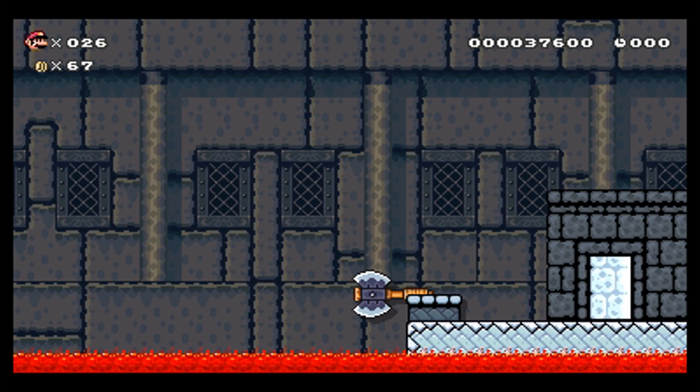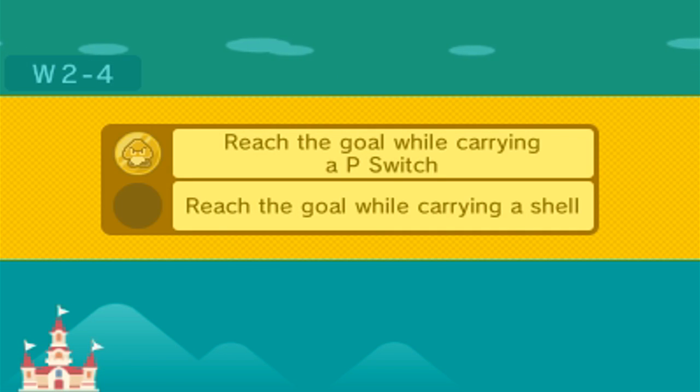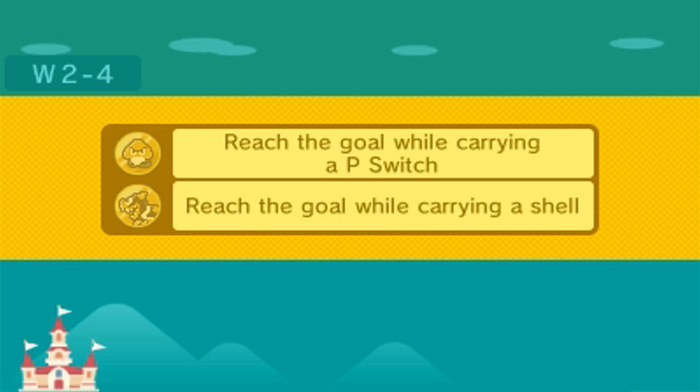Literally, you need to do the same thing as the first mission, which is carry another P-Switch, and then right at the very ending sequence, you need to use that P-Switch you carried all the way to the end again, then press it, then be able to grab the shell — step on the Koopa, grab the shell — and hopefully not get hit by a fireball or Bowser jumping in the air, and then reach the goal. That was... oh my goodness, that was just so, so stressful.